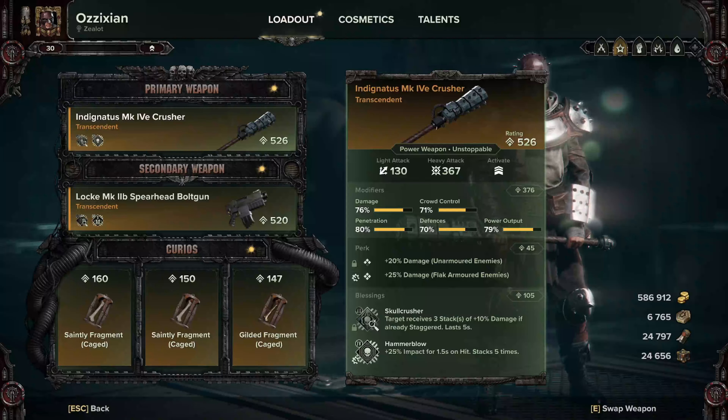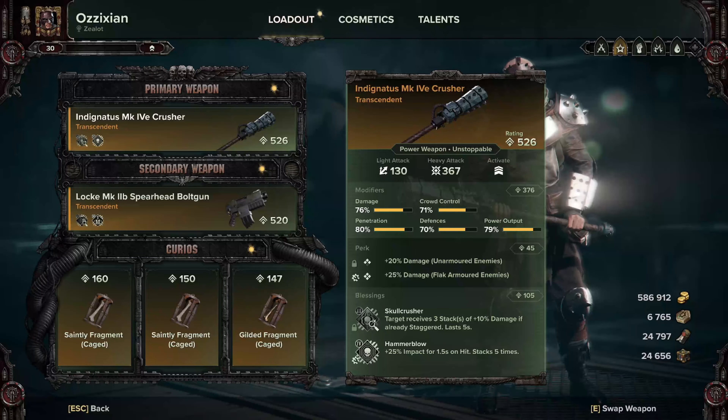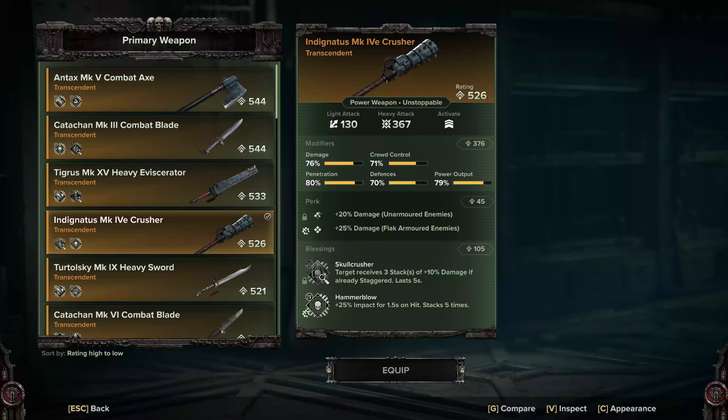First of all, you're gonna take the Crusher. You want damage, power output, and penetration as your most important three stats — you really need a high roll on the Crusher overall. For your perks, you're gonna take plus 20-25% flak armored, and then unarmored enemies is what I prefer so you can chew through hordes, but maniac damage is also really solid to take here.